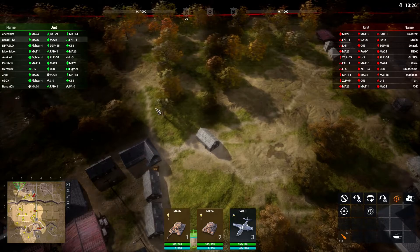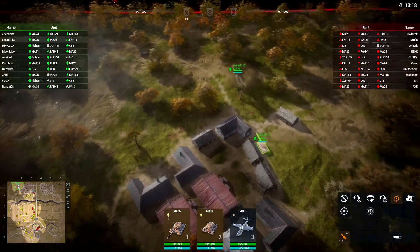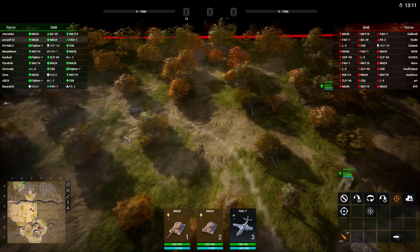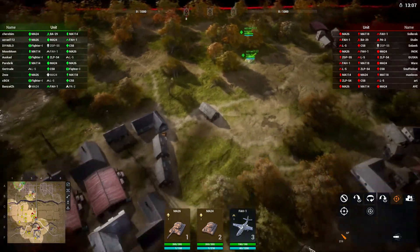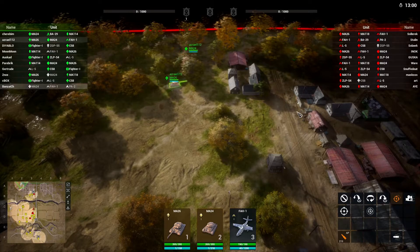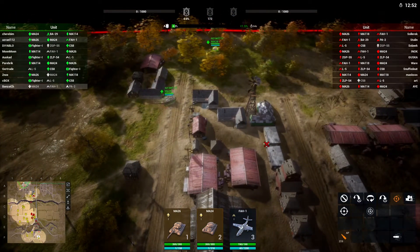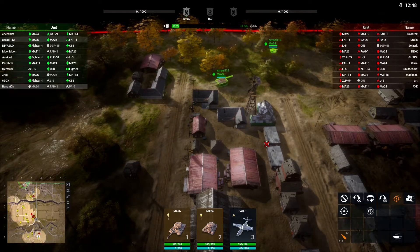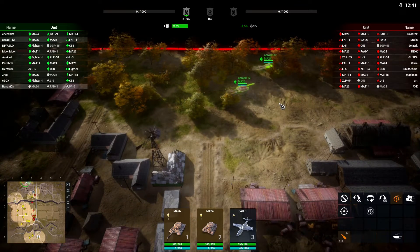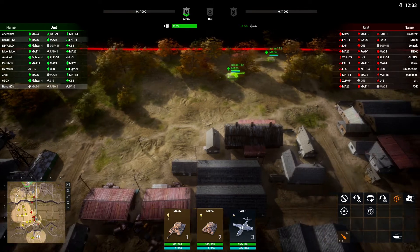The terrain works like most RTS games — as you explore, it becomes visible and you can see nearby units. Unlike many other RTS games though, when you leave an area it goes dark again unless other units are there, which is a unique touch and I kind of like it. You can also call in planes. Different tanks have different abilities, armor, and weapons. Infantry units can conceal themselves and deploy anti-tank mines, so there's a lot of tactical depth.